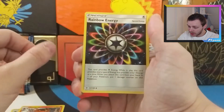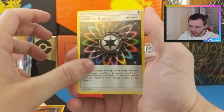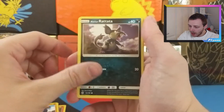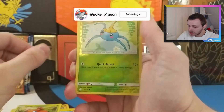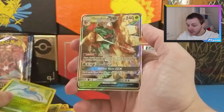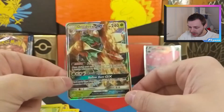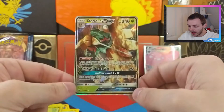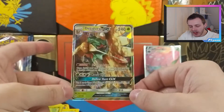Metapod, Torracat, Rainbow Energy — I'm surprised that's not a rare actually. Reverse holo would be quite nice, I imagine. Merini, Roggenrola, Alolan Rattata, Chinchou, Paris, a Reverse Surskit, and a Decidueye GX! That is a much better start to this video than the Blastoise box — we only got one holo last time, but this time we get a half-art, and GX's are half-arts. I don't know if I prefer GX's to V cards.